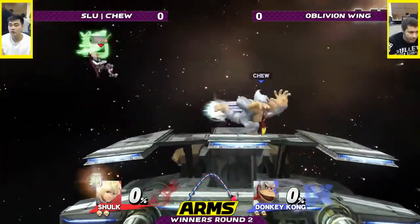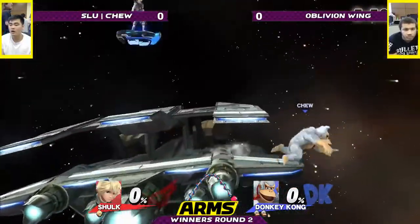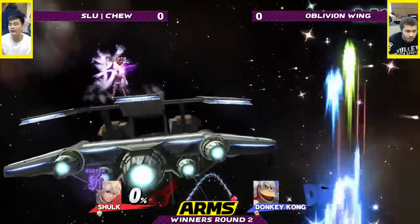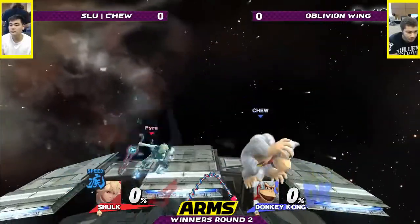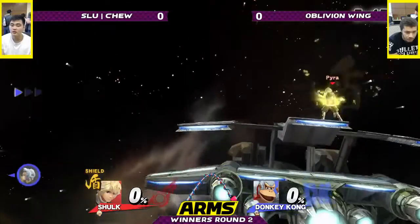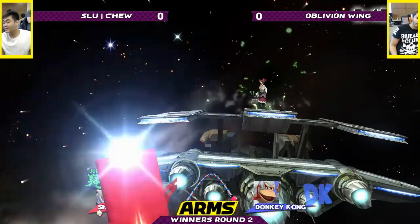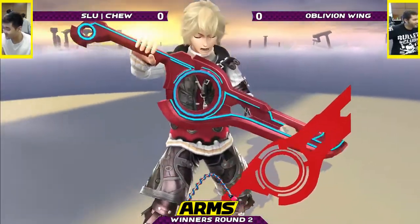I'm not too sure about this matchup. I would assume that's not a great way to start it up — maybe just doing some button checks. I'd assume that Shulk would want to have a lot of Speed and Jump Monado, just kind of jumping away. Probably Jump Monado makes it pretty hard to get the Ding Dong.